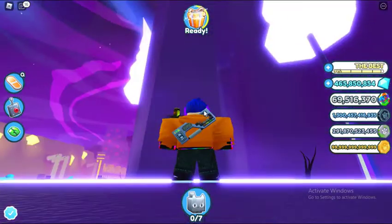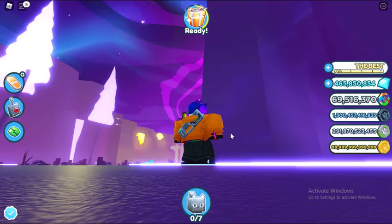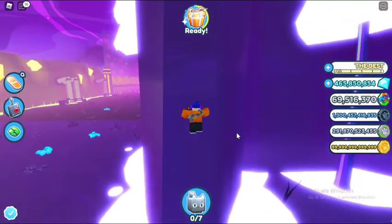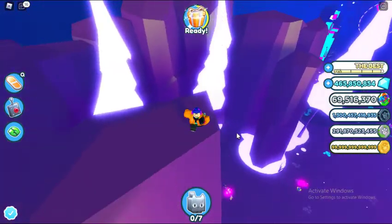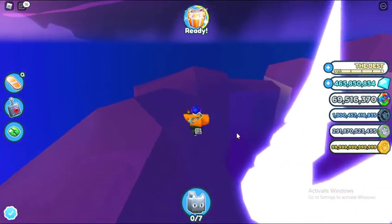The other hiding spot is going right up over here. How you do that is just walk up to this wall and then start spamming jump. You'll soon climb up here and you'll reach it. So you can walk back here and hide over here.